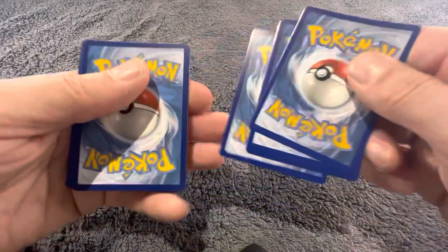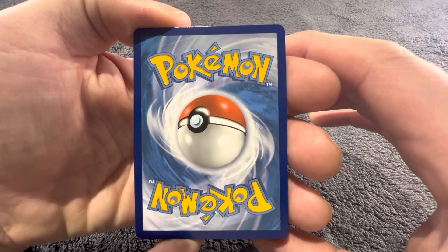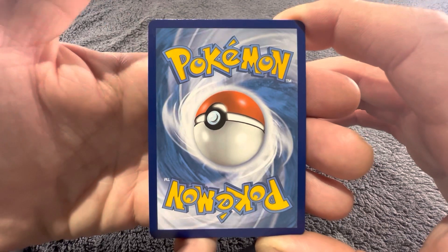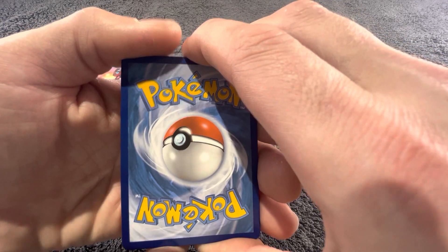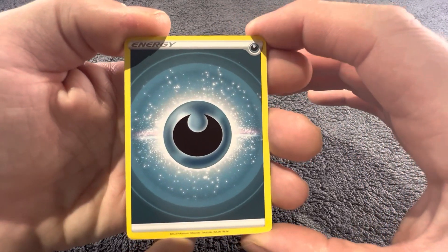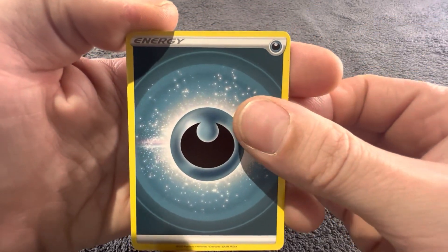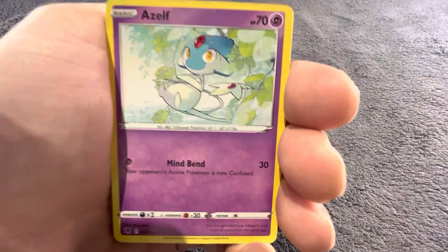One, two, three, four — we haven't even had a look at the backs of any of these cards. Centering looks pretty good and we don't look like we've got any whitening. Leaf — I still need to learn what that is, I keep thinking it's Mystic but it's not because I think Mystic's purple. Shut up Adam and get on with it!